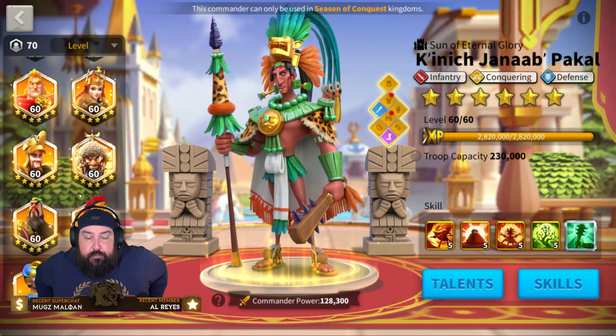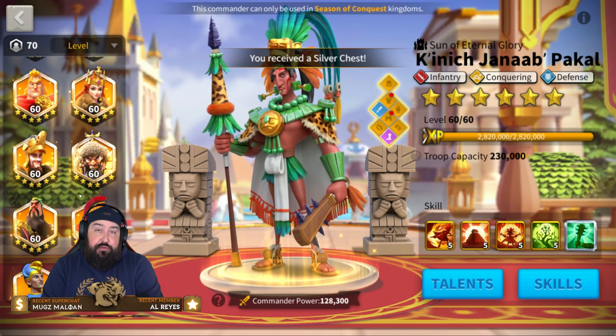Now, what are we talking about for pairings? Before we talk about pairings, let's talk about roles. His main role is rallier. And when you're talking about rallier — what should you rally and what should you not rally with Pakal?